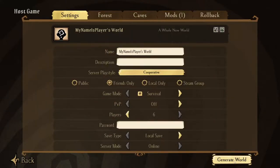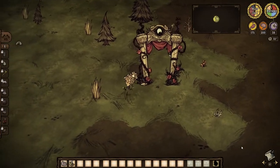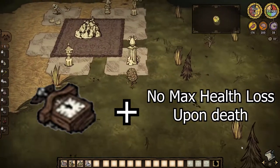First of all, start off with a fresh world. Then pick the best character in the game. It is theoretically possible to do it with every character, but using Wanda is way easier because she can craft her revival watch and you have no penalty upon being revived by players.